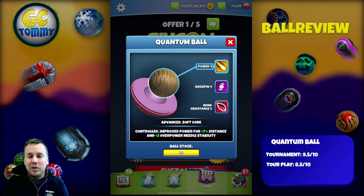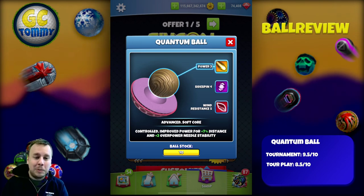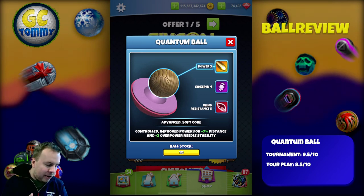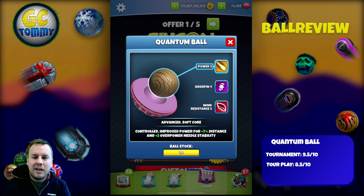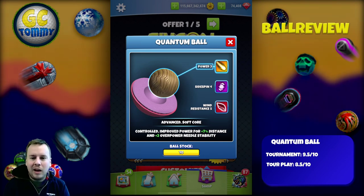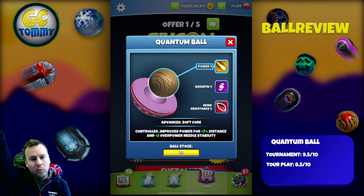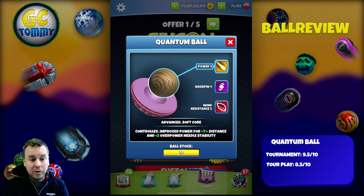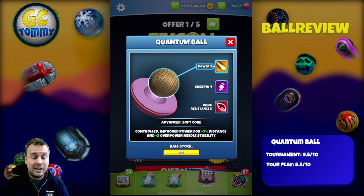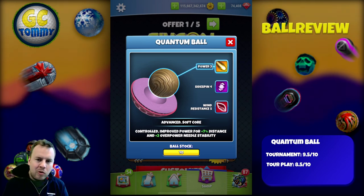For tour play, the Rock and Roll ball was rated an eight, largely because of the plus one overpower needle stability. The quantum ball will be a beast in tour play and you'll see it loads in the higher tours. To rate it above eight and a half, I'd love to see a plus three overpower needle stability, since this ball will be used in overpower situations a lot — especially in tours 12 and 13, a little less in tour 11, and less so from tour 7 to 10.